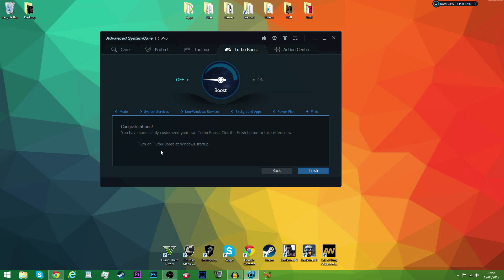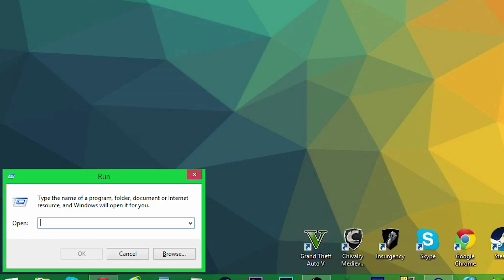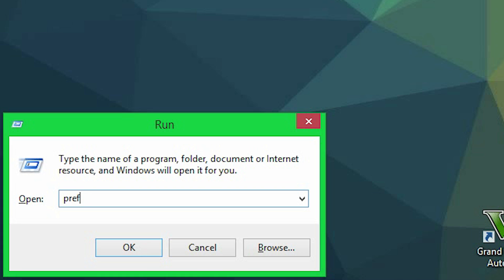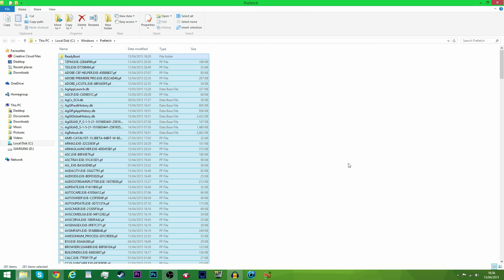Razer Game Booster didn't do anything for me, but apparently it has worked for other people, so it might be another option for you guys to try. Next up, hit Windows key and R and type in 'prefetch', then delete all the files in there, and then do the same for %temp%.